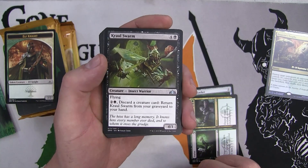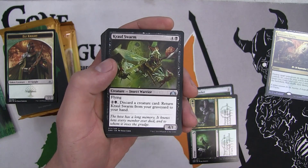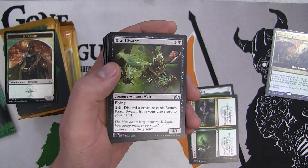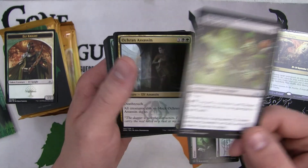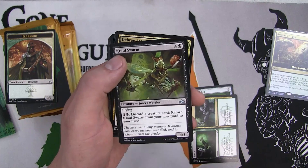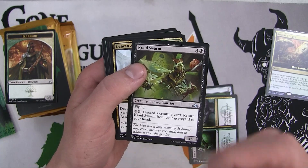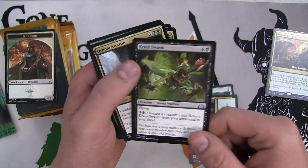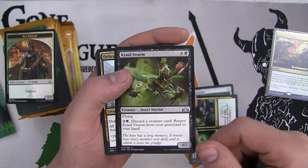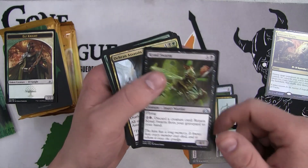The Crawl Swarm - a 4/1 with flying. Discard a creature card, return Crawl Swarm from your graveyard to your hand. Very good because it's always a 4/1 with flying, so you can pitch cards that are not as good. I'm not sure it meets the curve requirements - a five drop usually needs to be a very dominant threat, but the four power might be pretty good. I think that one toughness is going to be a big check in this format because there's a lot of ways to kill one toughness creatures. However, this creature can come back.